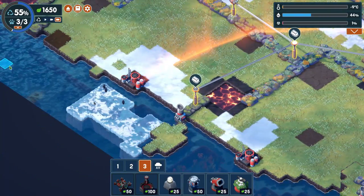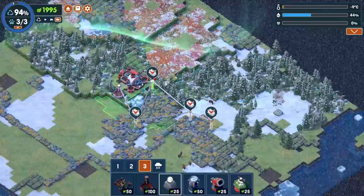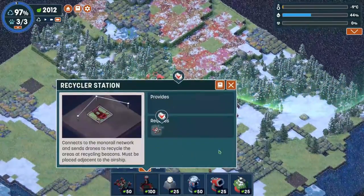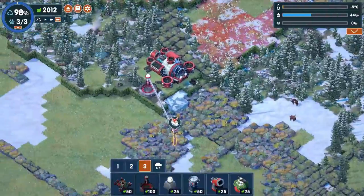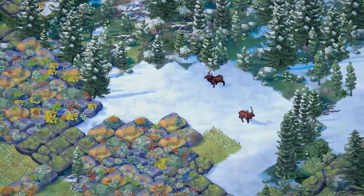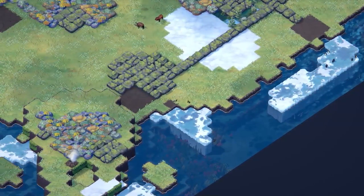Terra Nil is perfectly playable on the Steam Deck, if not preferable. Everything in the game can be controlled with a mouse, so similarly the right trackpad on the Steam Deck is a good way to go, even if it tended to cramp my hand after a bit. Performance is a mixed bag, with each run generally starting at 60 frames per second and hovering around 40 to 50 or even less as the screen gets busier. Those who don't mind locking at 40 fps should have a pretty smooth experience; otherwise it's good enough but a bit inconsistent and definitely drains the battery quickly.